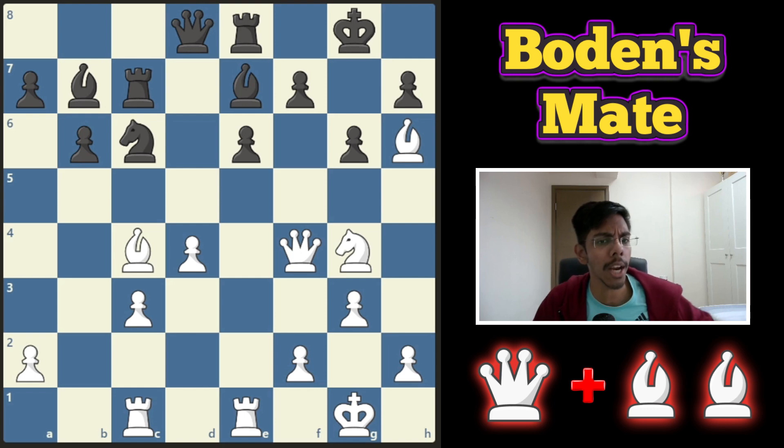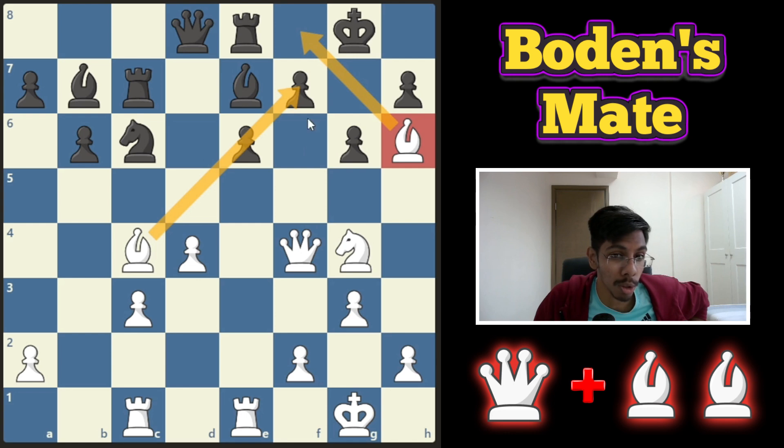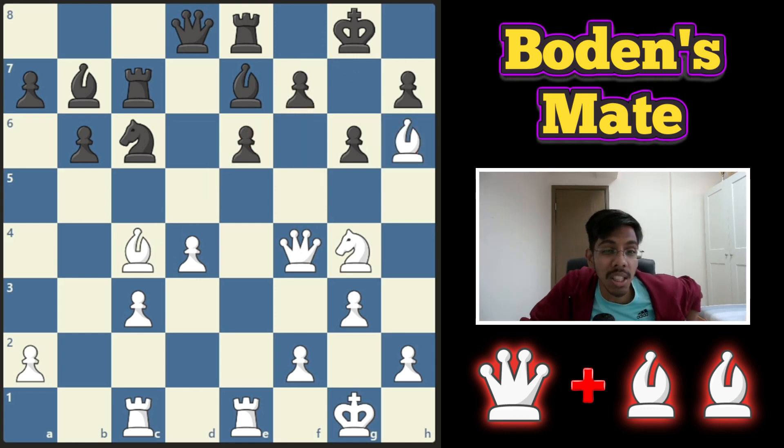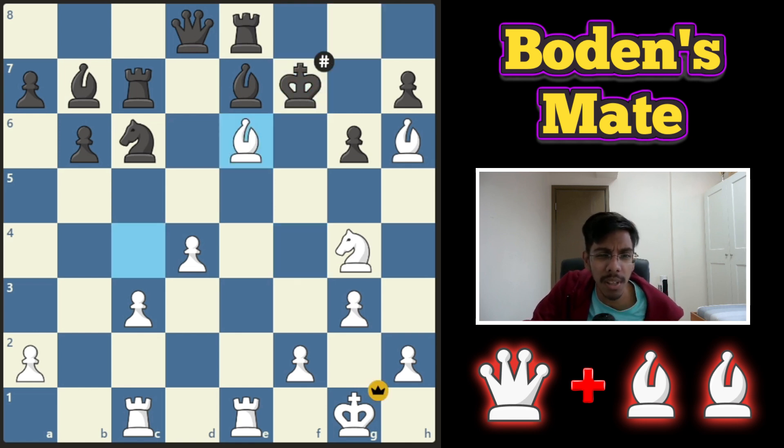Second example — white to play and win. This time the king has castled, but the bishop is locked in looking at the king. The queen wants to go in. How do you beat him? Do not wait — just sack the queen, bring the king out, and your bishop will deliver the mate.